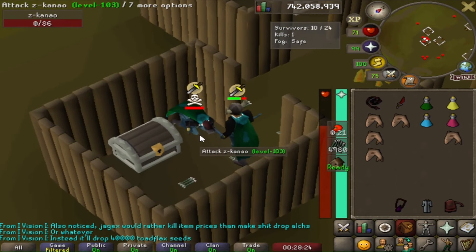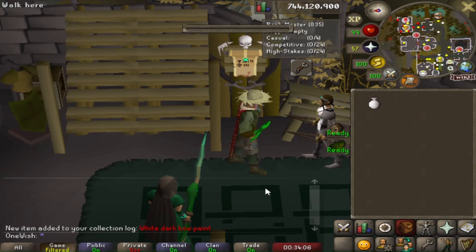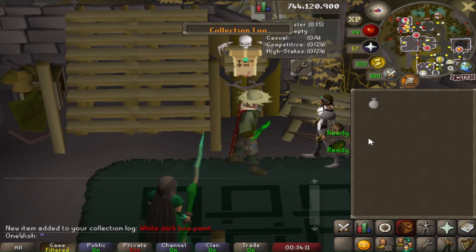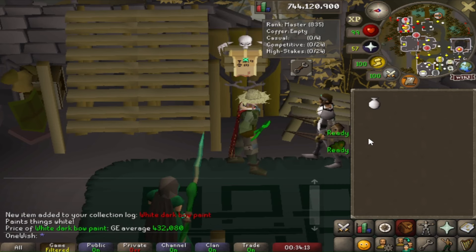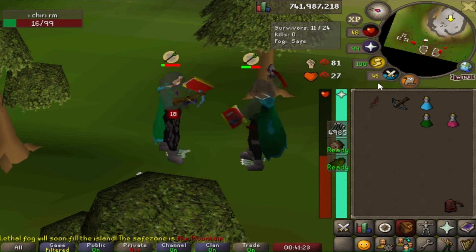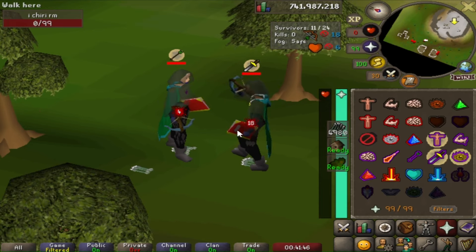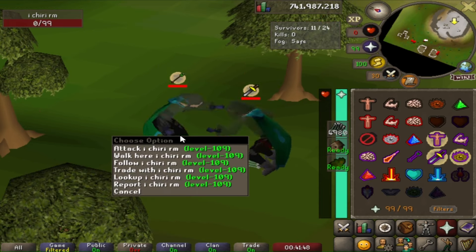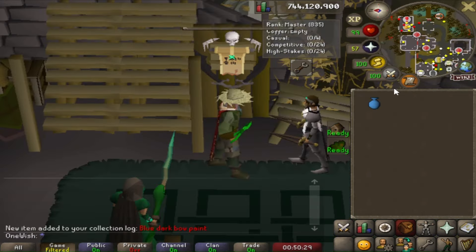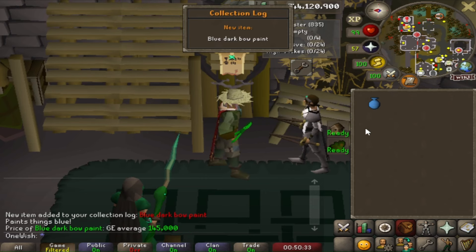These pro PKers literally underestimate me all the time just because I'm not using ice barrage. Some more paint: the white dark bow paint. I don't think I've ever seen anyone using these dark bow paints before. This is my first pure fight and we can't use vengeance. We both ran out of food and both died at the same time — you don't see that very often at LMS. He had the advantage because he had enchants. Another log slot: a blue dark bow paint.